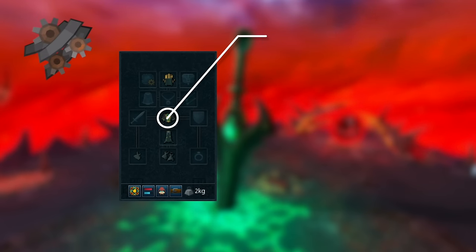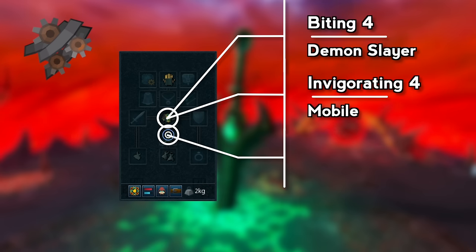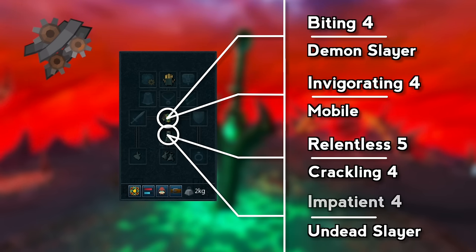As for perks, I've got it augmented with Biting and Demon Slayer, Invigorating and Mobile, Relentless 5 Crackling 4, and Impatient and Undead Slayer. The Undead Slayer perk doesn't do anything here, but the Demon Slayer perk actually does and is extremely helpful on the final phase. Because of this, it's absolutely worth combining on either your Biting, Invigorating, or Impatient slot.